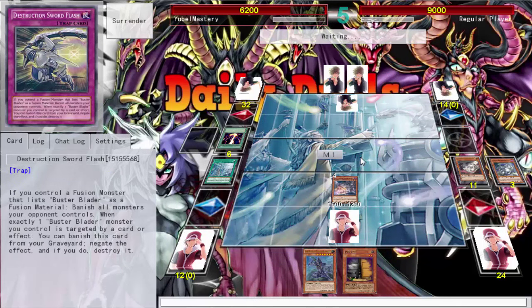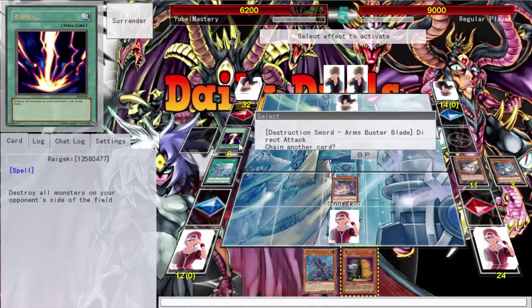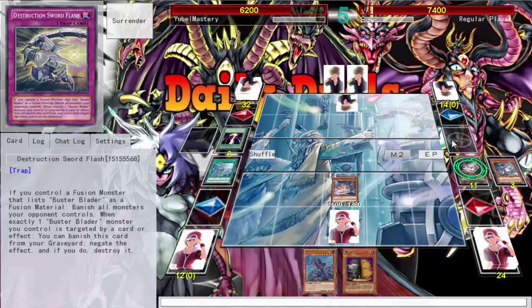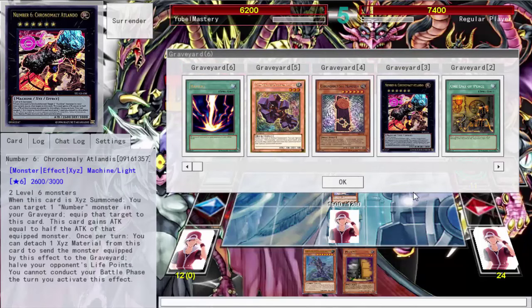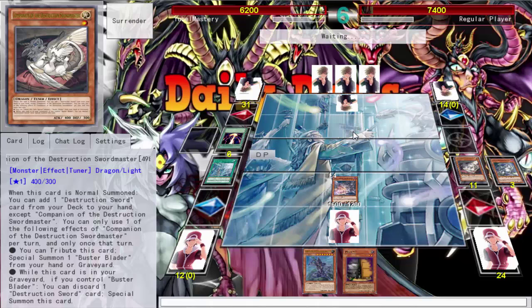Fuck the number generator, and fuck Raigeki. How is Raigeki legal when Dark Hole is still at two? Like you'd think Dark Hole would go to three before Raigeki ever gets unbanned, but no — Konami says Raigeki's back, just wipe all your opponent's monsters with no repercussions, no skill, nothing. Such a skillless card. All the monsters in your graveyard the same type? Doesn't matter. There's really no point getting that card back and now I'm slow.